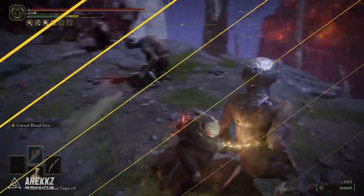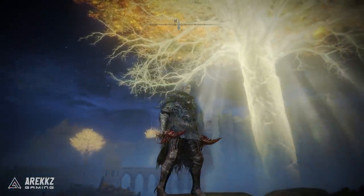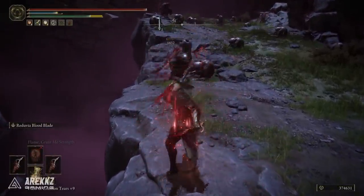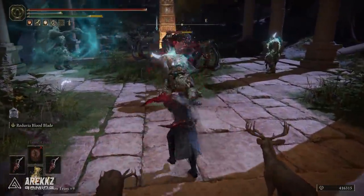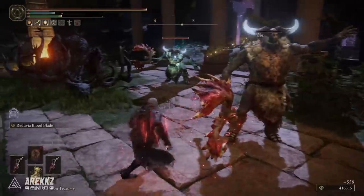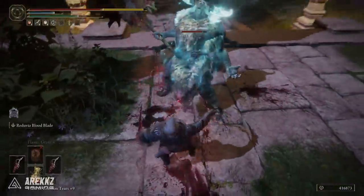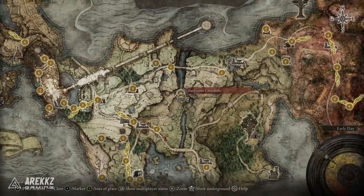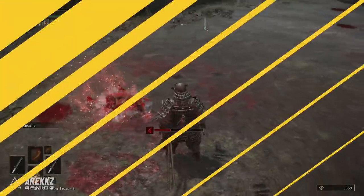It's always worth mentioning for blood loss builds: Reduvia the dagger is fantastic. It's an incredibly quick weapon — when it comes to building up blood loss, fast attacks are key, and Reduvia delivers that. I fortunately have two, as a friend traded me a second one, so power-stancing them is a lot of fun. The unique skill Reduvia Blood Blade sends out blood projectiles that also proc blood loss build-up pretty quickly, giving you a nice ranged option that daggers don't normally have. To get it, head to Limgrave south of the Murkwater Catacombs, run down the lake until the invader spawns, kill him, and he drops the dagger.